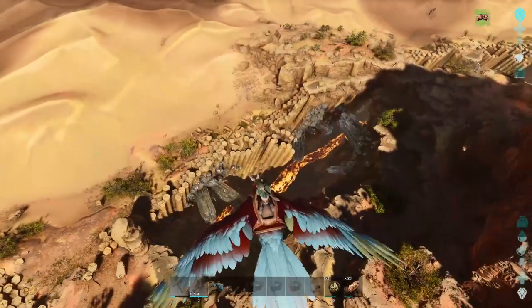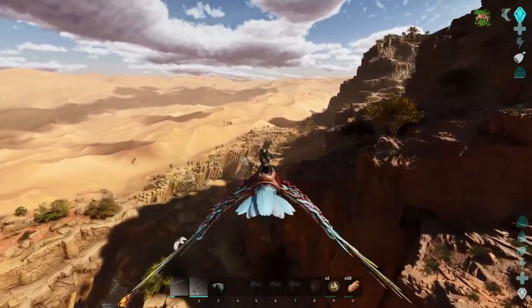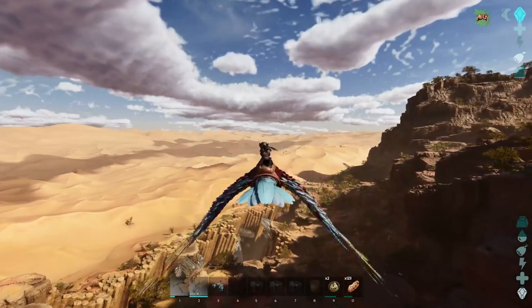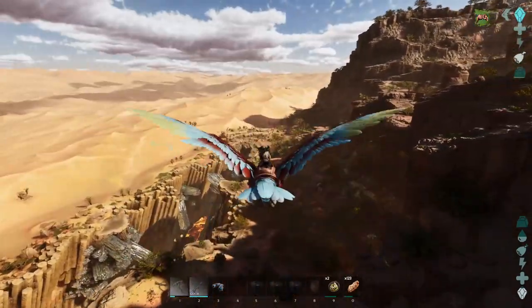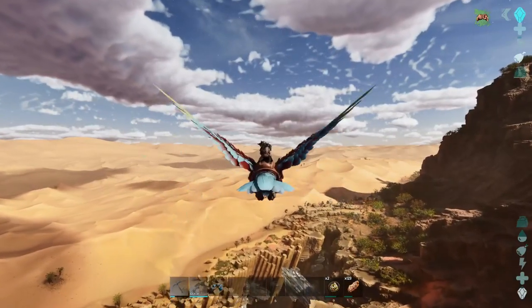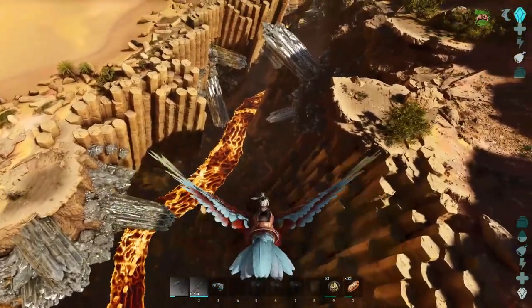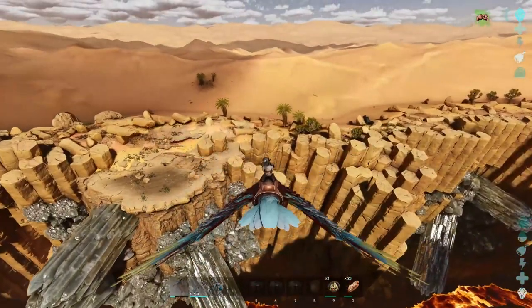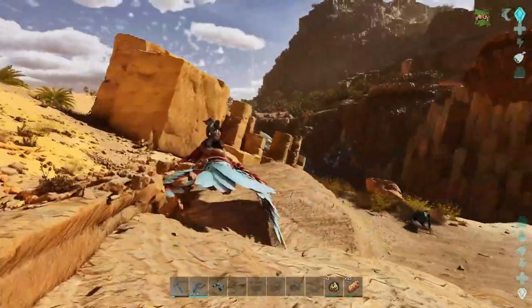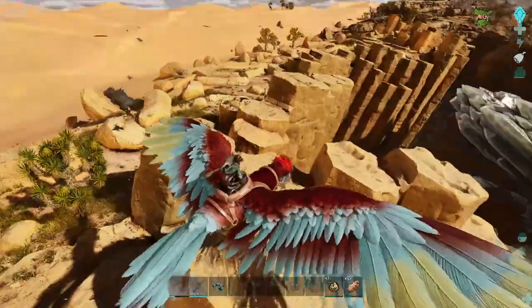So I want you guys to understand something here. My strategy last time getting a wyvern egg was we were on the back of Rhynianthia. Actually the strategy was just to get them stuck on a titanosaur. I saw some weird shadows, just making sure there wasn't a wyvern flying directly at me. I say we start on that end and look down in, look for a nice egg, check their stats — if it's not a good one we won't even bother picking it up.